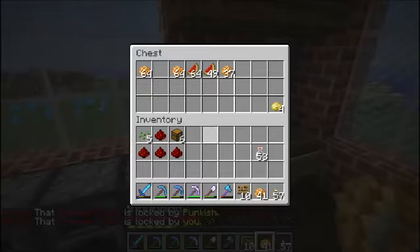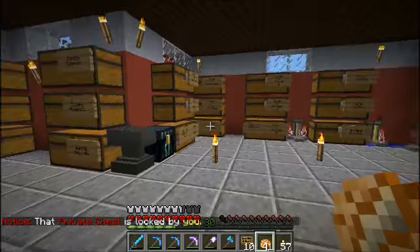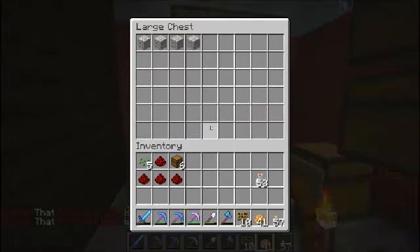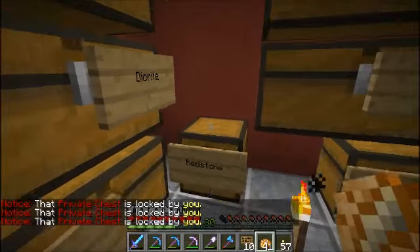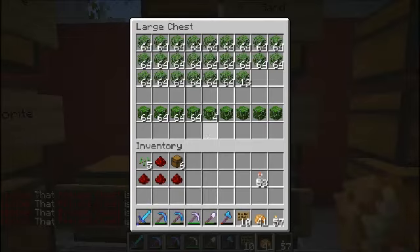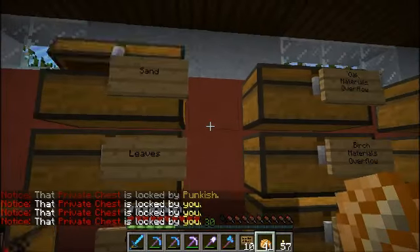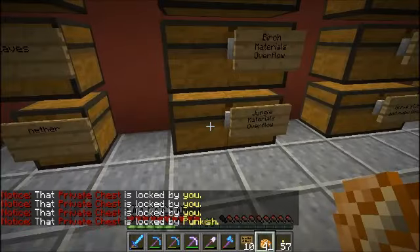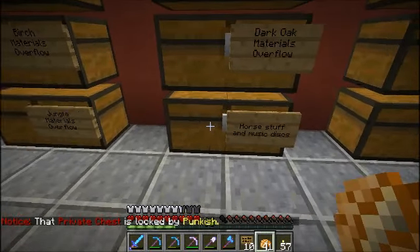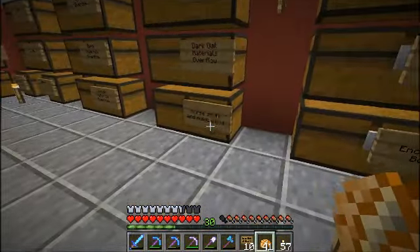Oh yeah, I have got carrots — nevermind, food chest, more food going. This is where a lot of time has been spent. We've got andesite, diorite, granite, a redstone chest, nether chest, leaves, sand. Oak material overflow, birch overflow, jungle overflow, spruce overflow, dark oak overflow. And this is going to be acacia overflow — because the horse stuff is now up here, I just haven't gotten the sign switched off there yet.